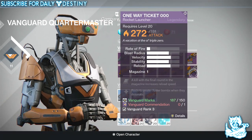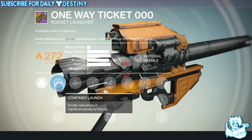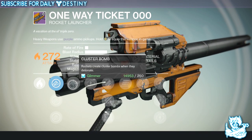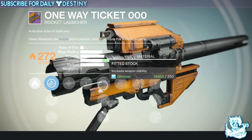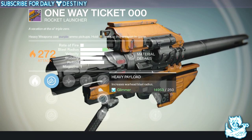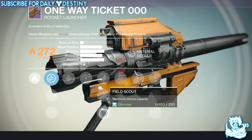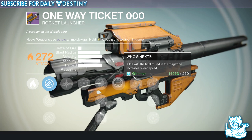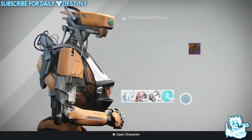Moving on to the last weapon — One Way Ticket 000, a solar rocket launcher. Launch options are Confined Launch, Linear Compensator, and Hard Launch. It has Cluster Bomb — rockets create cluster bombs when they detonate. Damage upgrades include Fitted Stock, Heavy Payload — increases warhead blast radius — and Tripod. It only has one rocket in the magazine so I'd go with maximum ammo capacity. It also has Who's Next — a kill with the final round increases reload speed. Looks beastly but not one I'll rush to get.